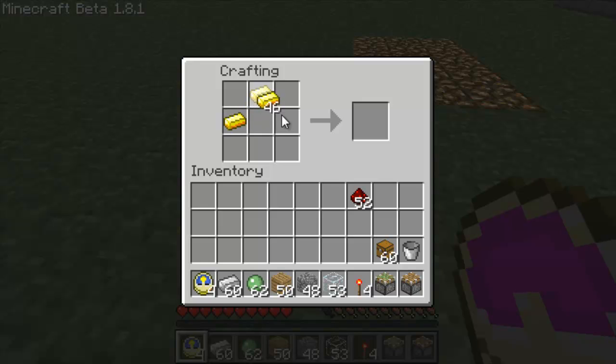To make the clock you need four gold, you arrange them in a shape like this — like an O shape without the corners. And then you place a redstone in the middle, and that's all you need.